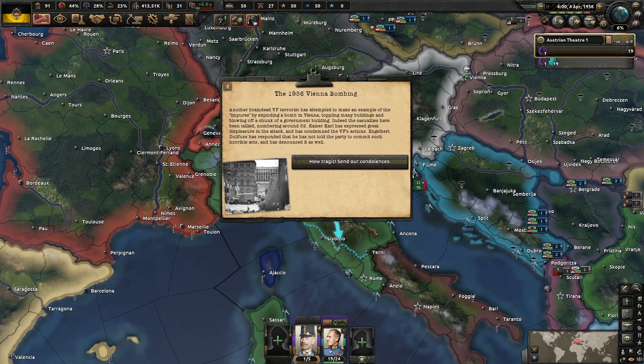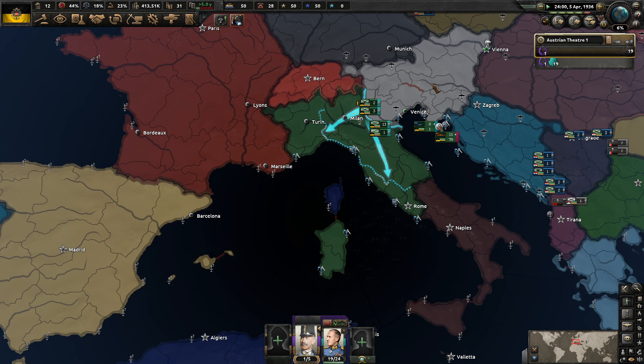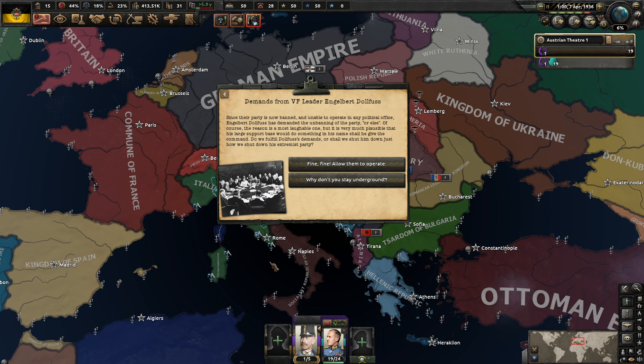A 1936 Vienna bombing: a VF terrorist has attempted to make an example by exploding a bomb in Vienna, toppling many buildings and blowing away a chunk of the government building. Casualties are numbering around 32. Eggelbert Dolfuss has responded that he has not told the party to commit such horrible acts and has condemned it. More political power and more stability lost. Demands from VF leader Eggelbert Dolfuss: since their party is now banned, he demands we unban it or else. We're going to tell him to stay underground - we get a little more political power, and we want him to stay underground for now.